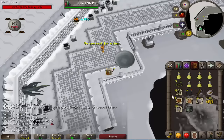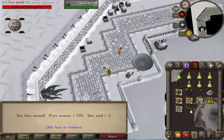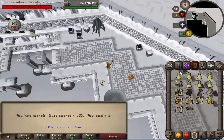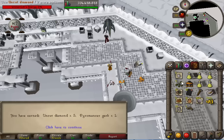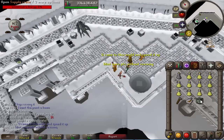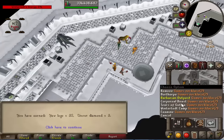Loot number 14. Loot number 16 — I just got 3 yew seeds! 32 yew logs, 8 uncut diamonds. Loot number 17. Loot number 18 with 1.1k points — 1 yew seed, 12 raw sharks, 31 mahogany logs.